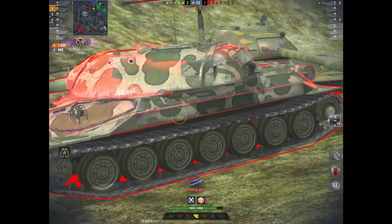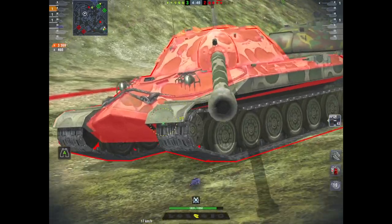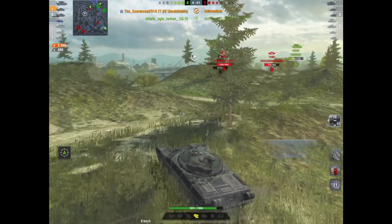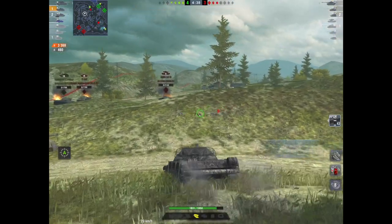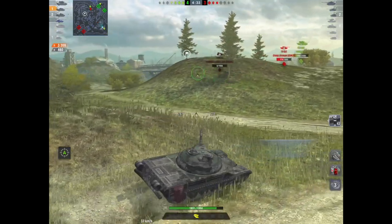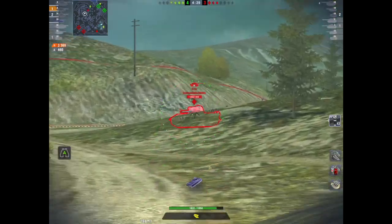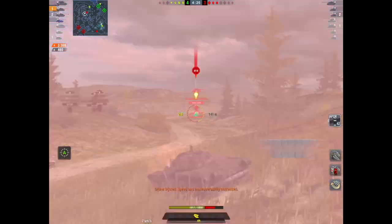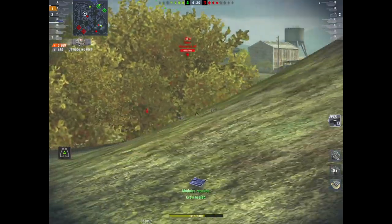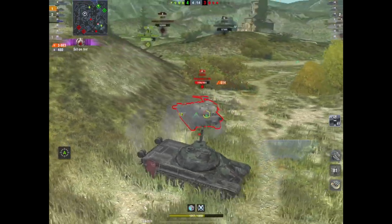Here with Scarecrow, he's up close and personal with an IS7 and the IS7 is really struggling. He's done just over 3,000 damage, taken one kill, and look at his armor — he's hardly lost any hit points. That's the thing about this tank: it can be formidable in the right hands. But then again, all tanks can be formidable in the right hands.